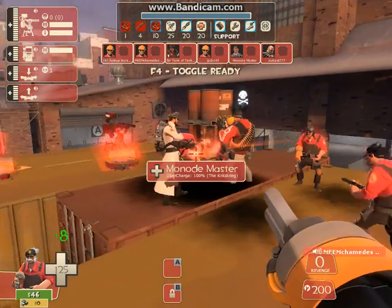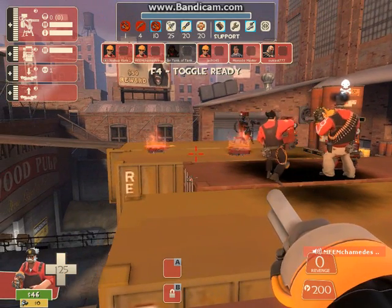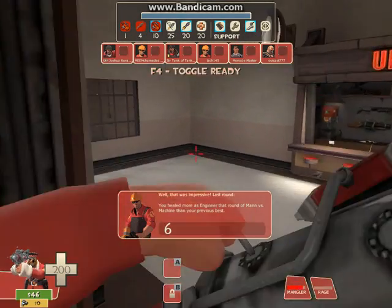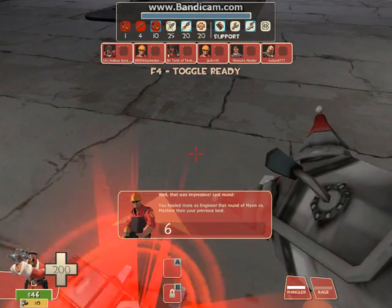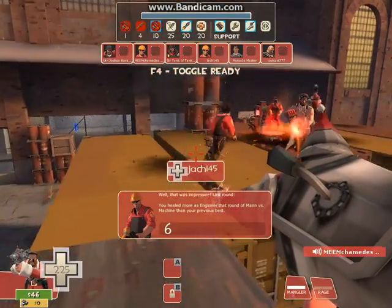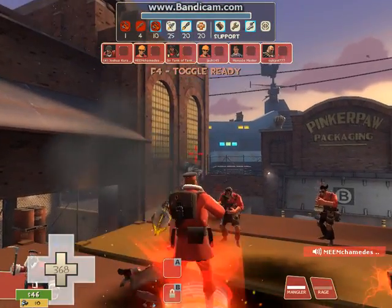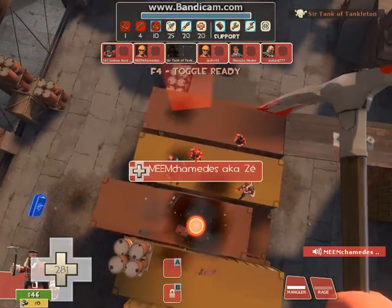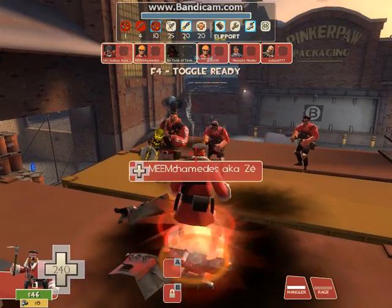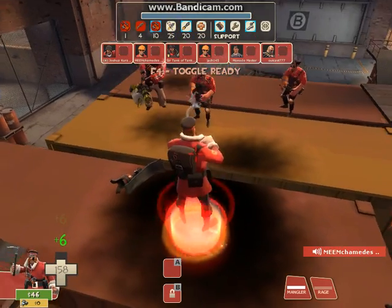Now our recorder, our Mr. Joshua, is going to explain in first person how it looks. All you have to do — Joshua, enter the teleporter. All you have to do is stand on the exit teleporter, and then... oh, that was a fail. And then all you need to do is suicide. We are having a little trouble. Just type 'kill' in the console.